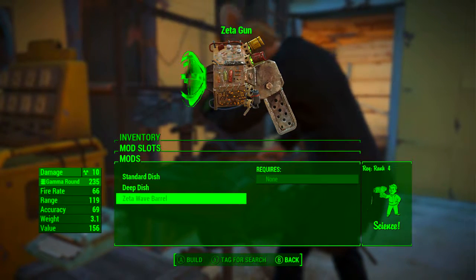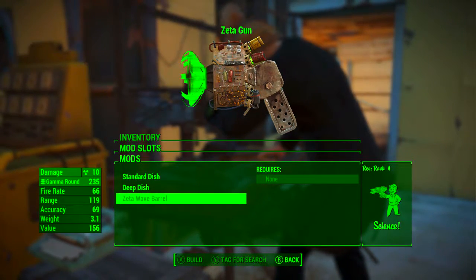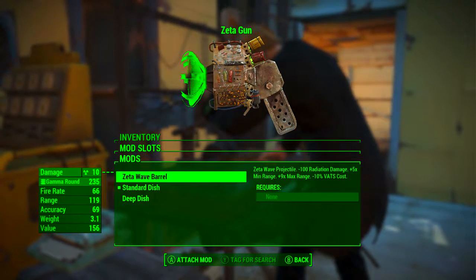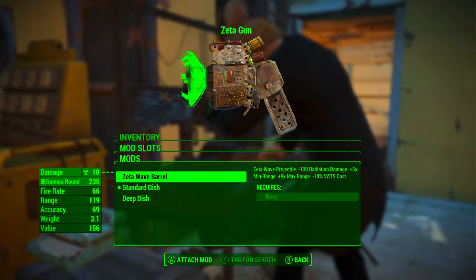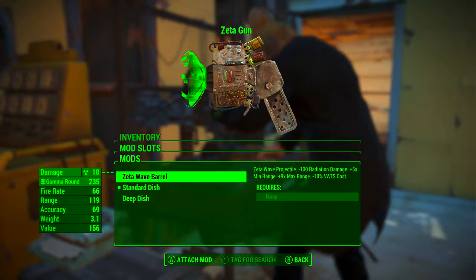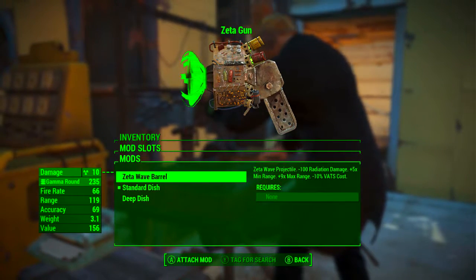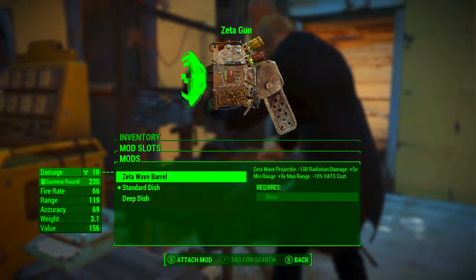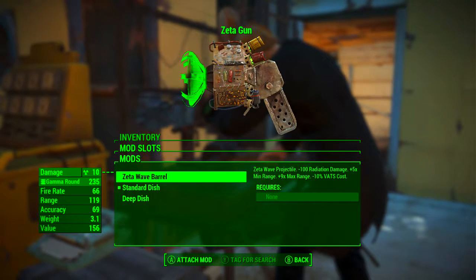As this is a Zeta Gun weapon guide, we're going to be going with the Zeta Wave Barrel, which turns the projectiles into Zeta Wave projectiles. The minus 100 radiation damage is just taking that off from the standard barrel — it doesn't mean that hitting your enemies reduces their rads by 100. Five times minimum range, nine times maximum range, and minus 10% to VATS cost.